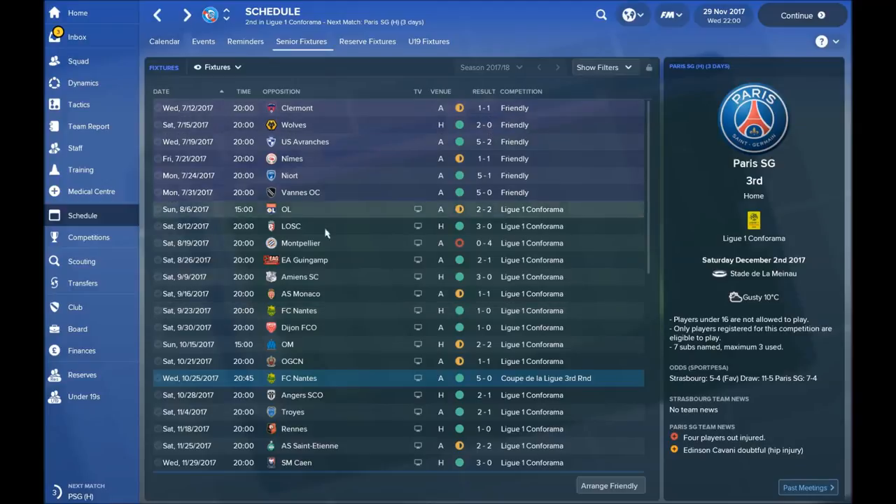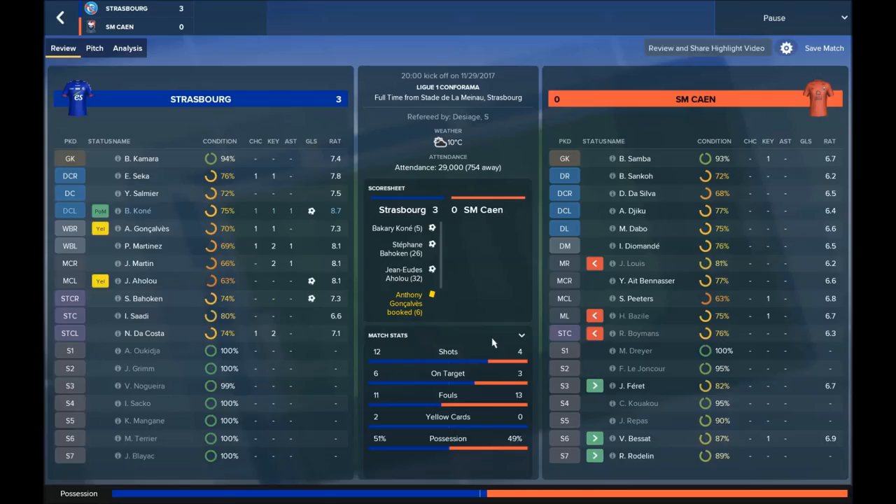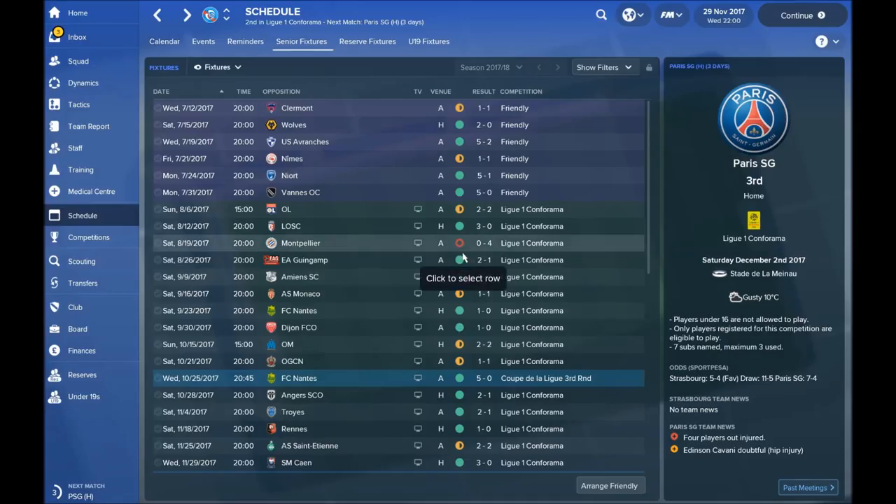We had amazing results. We won against Lille 3-0 — that was a great game. We didn't lose against AS Monaco; it was 1-1. Then winning against Nantes, Dijon, and Olympique Marseille 2-2 — a really crazy game. Then we killed Nantes 5-0, that was a really nice game. Rennes 1-0, and at the end we had a game against Cannes 3-0. We are really doing great. I mean Strasbourg is not such a great team, but with this tactic I made really great results with Strasbourg.